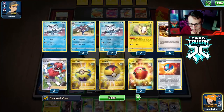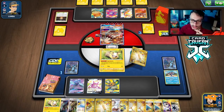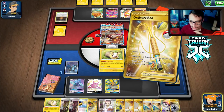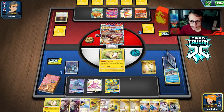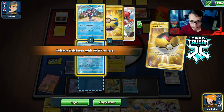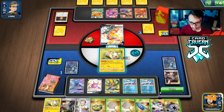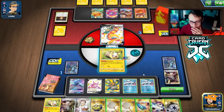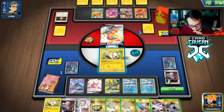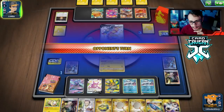Not going to hit the KO — the fact that Mr. Rime is prized is really bad. We might lose this. We can boss Centiskorch V and maybe trap it. They're out of Centiskorch VMAX. We definitely sack Yamper and need to find the Rod. Using Oricorio to dig — we got both Rods! That's huge. We put two Rimes back and double Level Ball.